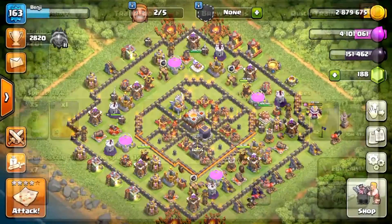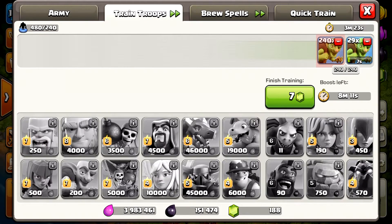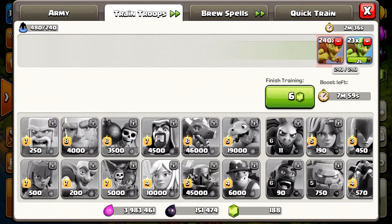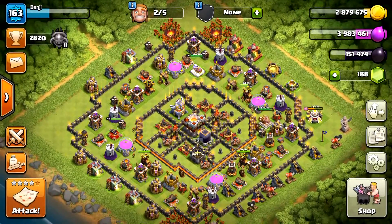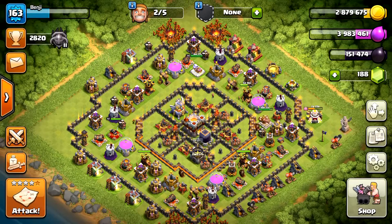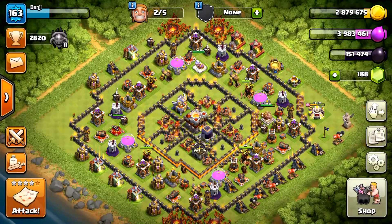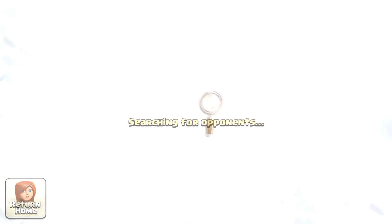There's 10 minutes left on our Grand Warden, but we only have an 8-minute boost left — 10 minutes, that is 2 and a half minutes real time. We're up at almost 40k dark elixir. It's gonna be close. I'm not sure whether or not we're gonna make 50,000, but I'll do my best. We'll see if we can get that last bit. Let's see if we can find another inactive base while we're waiting.